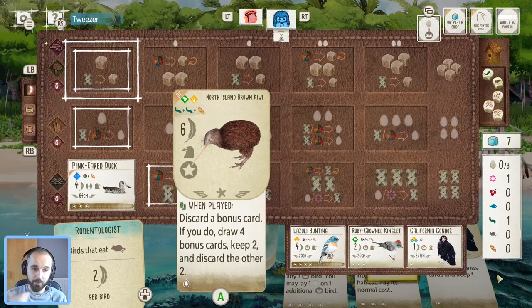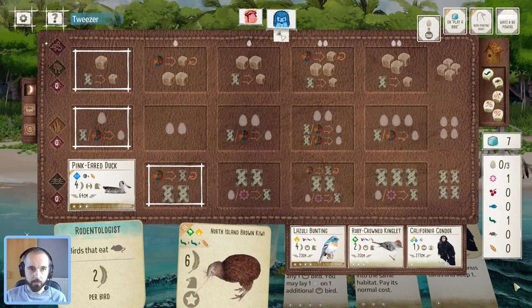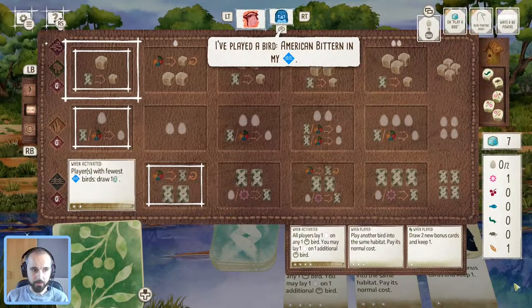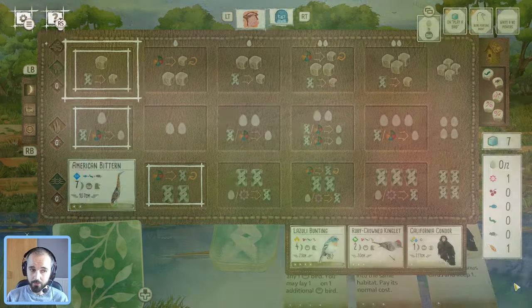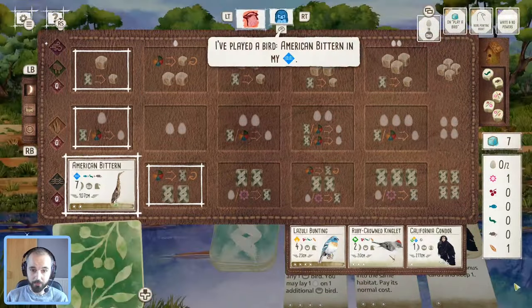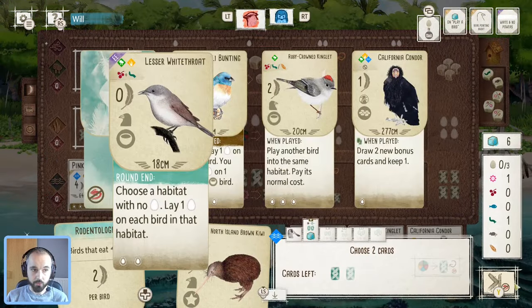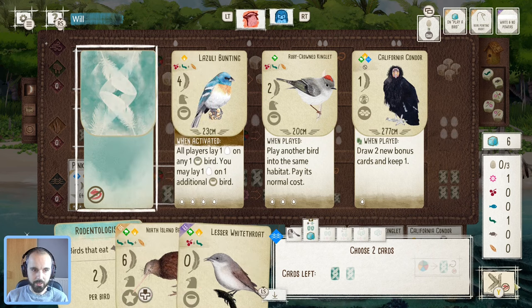They both work for the kiwi if we need to play that. I'm sort of hoping that with a few turns of drawing I'll be able to find something — maybe just go for that condor as a cheap forest option or something to get down. They're going to go for American bittern, so we might get some more free cards from that as well. We drew less whitethroat — that's a good find, definitely don't mind that or getting some eggs going.